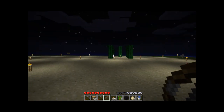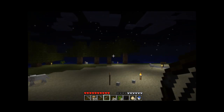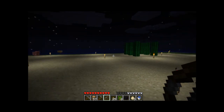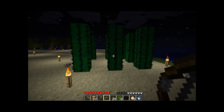I obviously leveled the island first and foremost. There's that giant hill in the middle — I just didn't like it. Threw a bunch of torches down, made it pretty safe. Got a little cactus farm going on here, got all the torches around it, pretty cool.